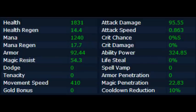Health, mana, armor, attack damage — all these are his stats. Here's a stat chart so you can see everything from ability power to health. His ability power is way high compared to stuff like his armor, and that gives you a quick brief on how to play the champion.